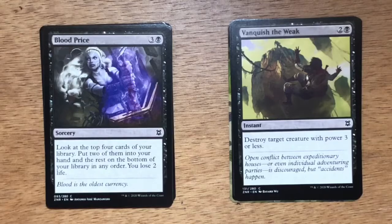Blood Price. Four mana, three and a black. Sorcery. Look at the top four cards of your library, put two of them into your hand and the rest on the bottom in any order. You lose two life. So four mana, draw two, lose two life — at least you'll dig through the top four and maybe find something good. I think in limited it's okay.